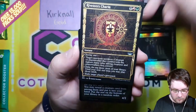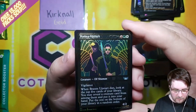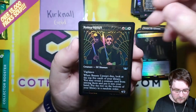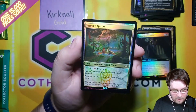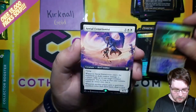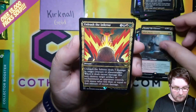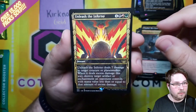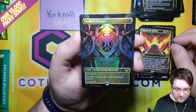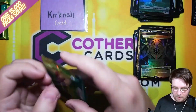Waterfront District, Riveteer's Charm. Here we go — our fourth Gilded Foil of the box, Brazen Upstart. This actually looks really cool with the art — the gold on the side and then the gold in the art. That's a really cool looking card. First foil Triland for Kirknaul — Jetmirror's Garden. Aerial Extortionist Extended Art, Black Market Tycoon Extended Art, Unleash the Inferno — interesting art. Okay, here's our second foil Triland: Xander's Lounge Borderless. Very nice. Congratulations, and a Cat Rhino Warrior token.